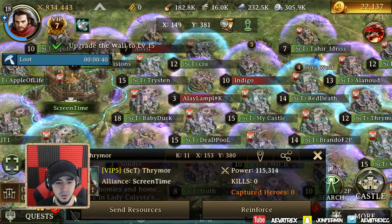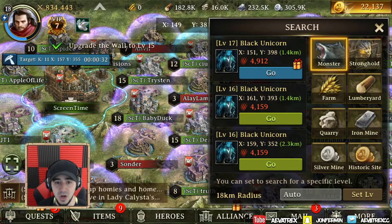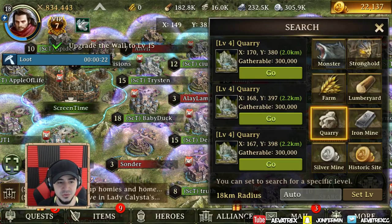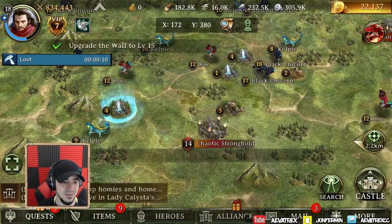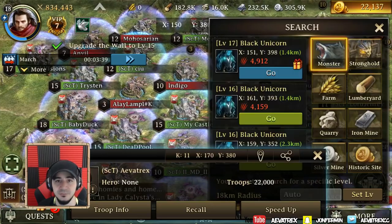In the bottom right corner there is a search function. You go to search and you can search for monsters, strongholds, or different types of resources. I want stone, so I search for level 4 quarries and it tells me exactly which one is closest to me. Hit go and it takes you directly there — gatherable 300,000 stone. I'll send my troops out to gather.